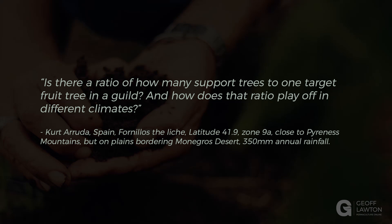Is there a ratio of how many support trees to one target fruit tree in a guild, and how does that ratio play off in different climates? There's not an exact answer to this, but it will depend a little bit on what you have available. I always reckon you can't have too much because the support trees are all sacrificial — you can always cut them for mulch, turn them into pollards and coppices, or just keep cutting them so they die out and their roots stay in the ground.